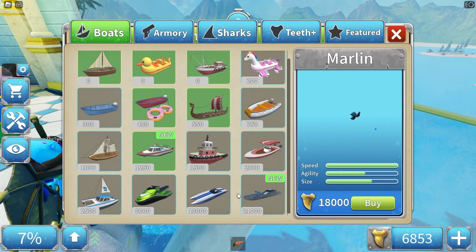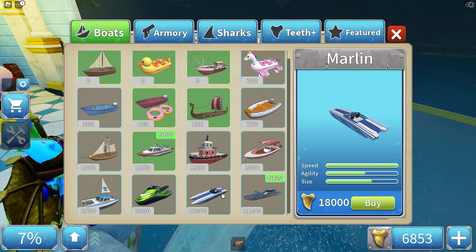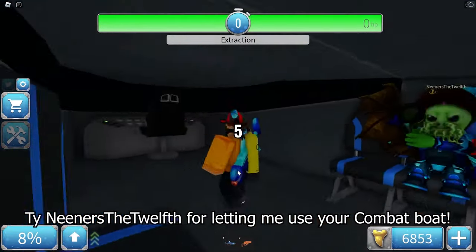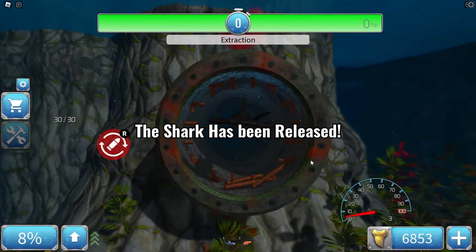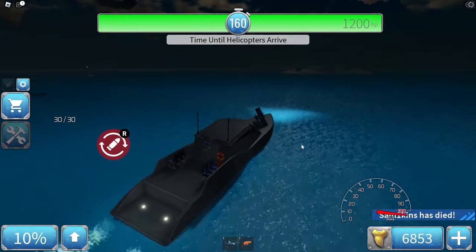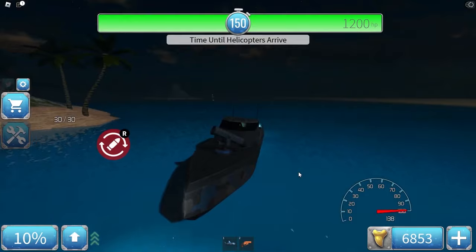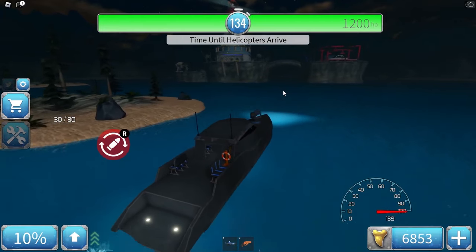Its speed is a bit lower than the marlin but the size is better. It has a turret — a gun on it — and it looks very nice. The top speed is 140, which is very fast — about 15 units lower than the marlin. It also has an automatic gun and I'm curious how much damage it does.